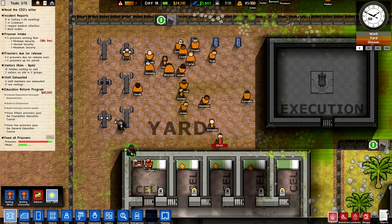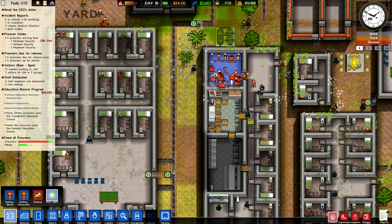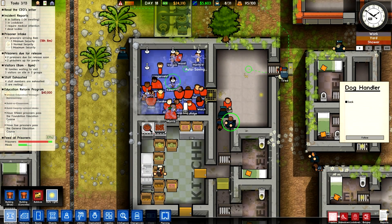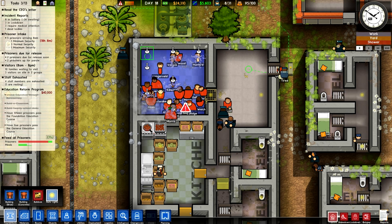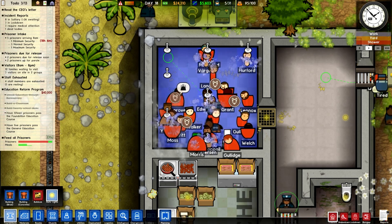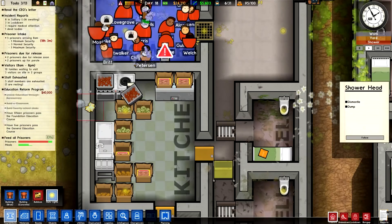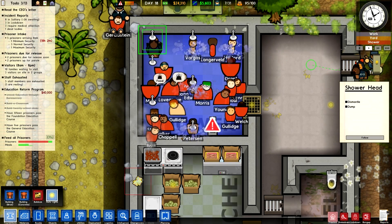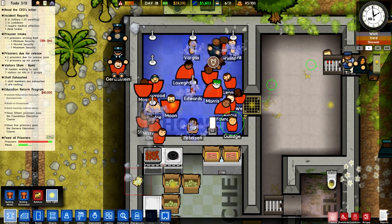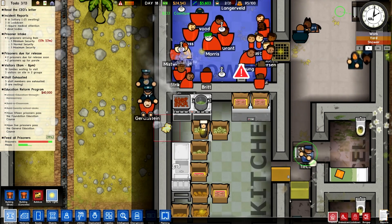Do I need two armed guards up here? Let's send one in here because that looks like it's starting to boil. Here's the dog patrol — let me just show you this quick. I'll take it into the shower, to the offense of every prisoner in there, and you'll be able to see the dog sniffing. See the little sniff icon? I've just violated the privacy of all those prisoners. And I do have a patrol where some of them come through here.